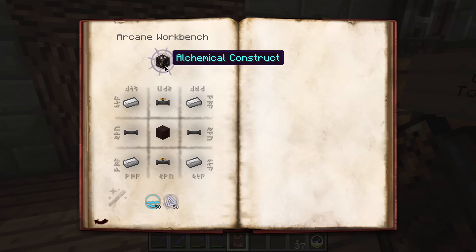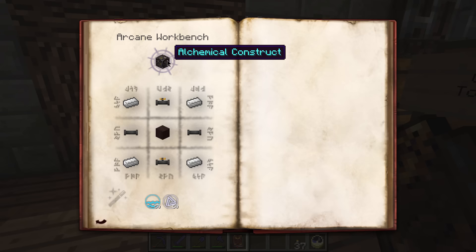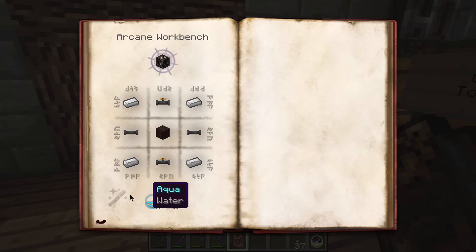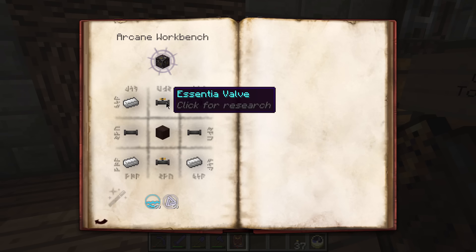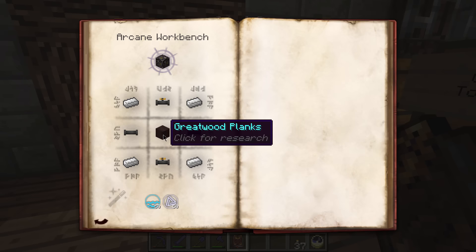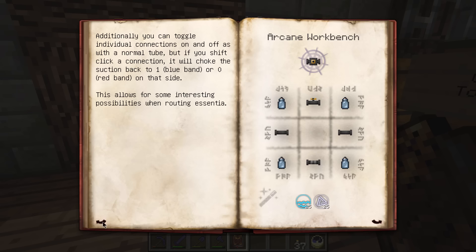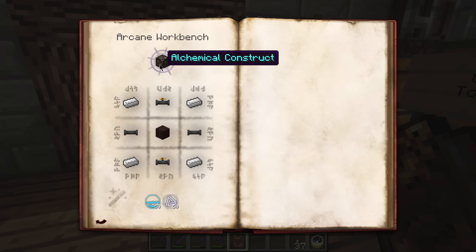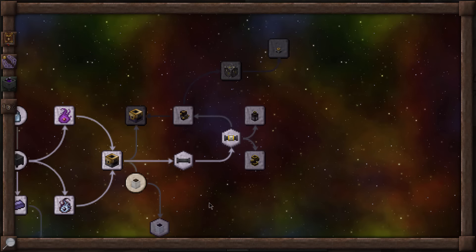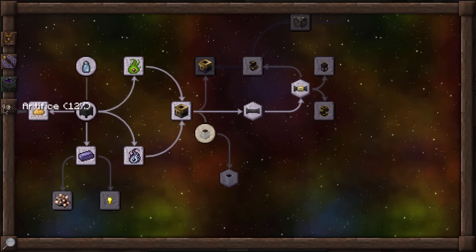The Alchemical Construct is over here. Centrifuges don't appear to be in here yet - we might have to learn about those later. The Alchemical Construct is just one of those precursor material sort of things, made from iron, greatwood, valves, and normal tubes. Pretty expensive, but you don't need to make very many. I like to make a couple at a time just so you have them ready for whatever you need.